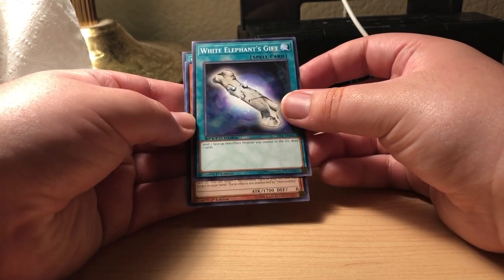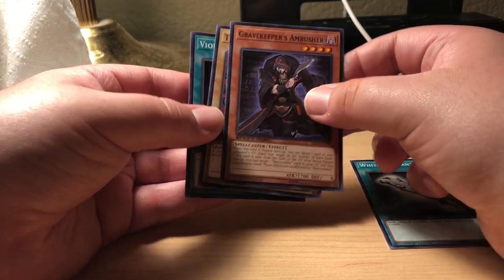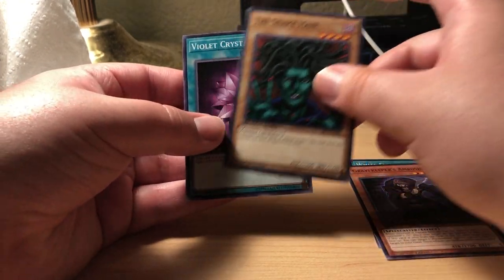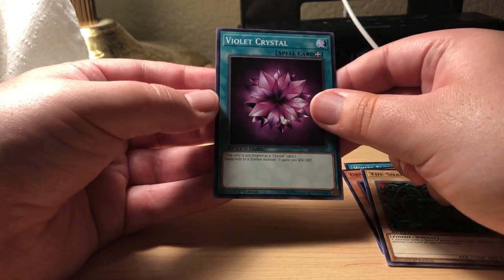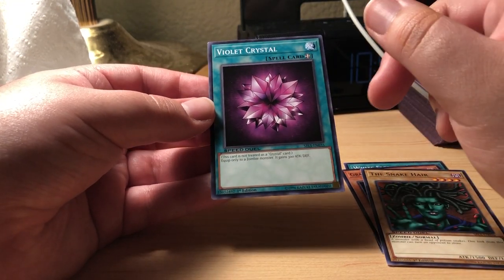We got White Elephant's Gift, Gravekeeper's Ambusher, Snake Hair, and Violet Crystal. I don't think we've gotten one of these before.